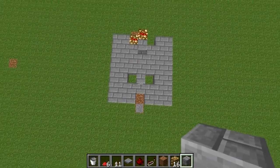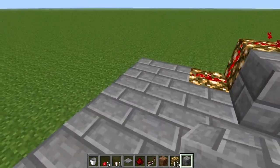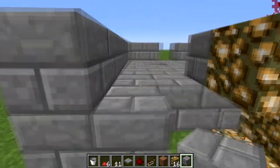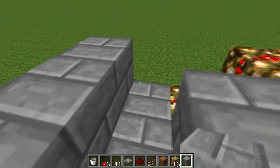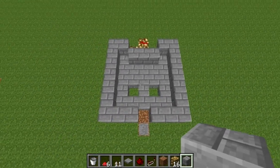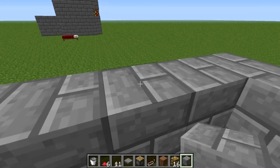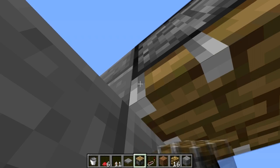Next we'll go ahead and make the outside of our structure. So put down the outside walls. Then your structure should look like that after putting down the outside. Next thing to do is put down our pistons. We're going to come from the left-hand corner, come down one, two blocks, place a block down, get rid of one block, and place our piston facing downward.